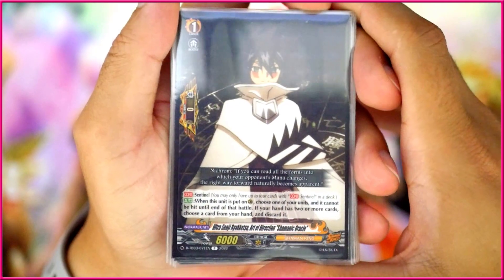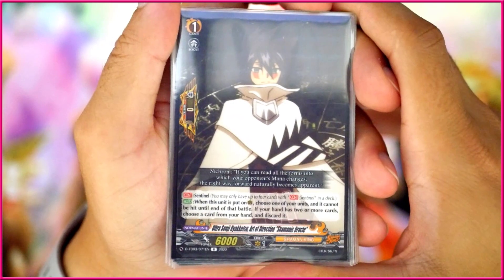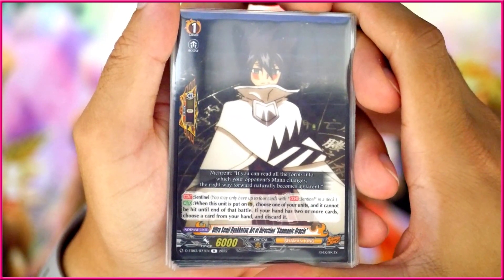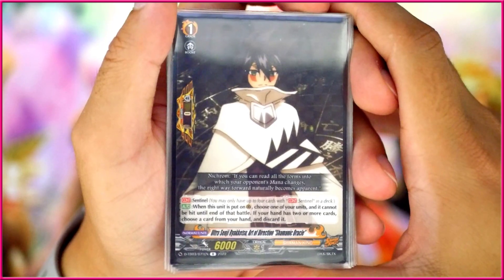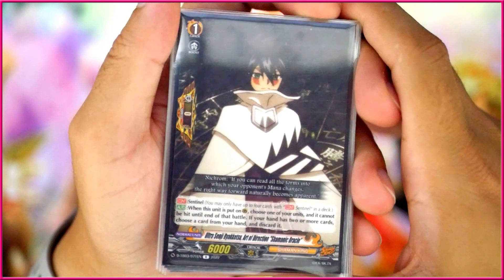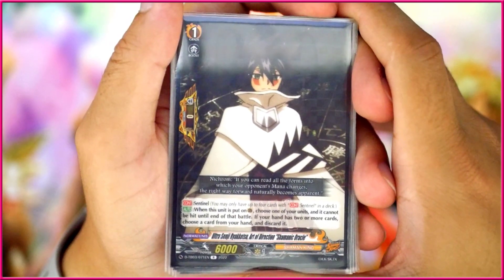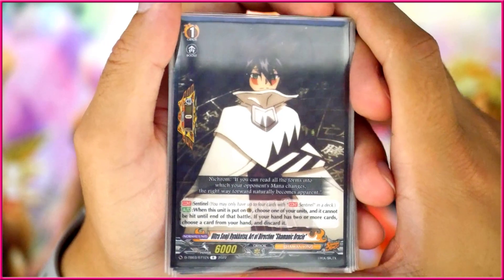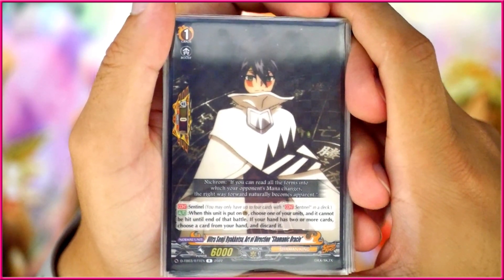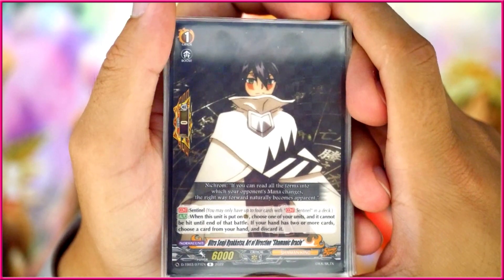Of course, we're playing the upgraded PG here — the Ultra Senji Raketsu Art of Direction Shamanic Oracle — as opposed to the Yo one. Both of these are ridiculously expensive right now for no good reason. This just says you can guard with it, and whatever unit you choose will not be hit for that battle, but if you have two or more cards in your hand, you have to choose a card from your hand and discard it.